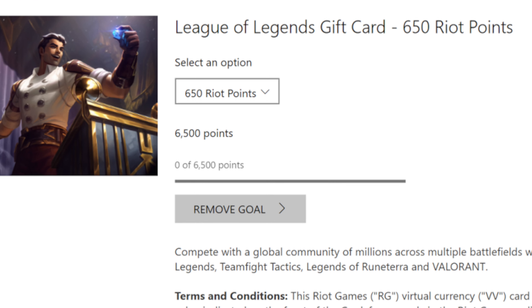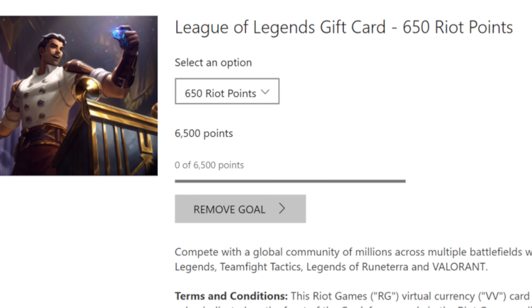That sounds like a really good deal. To obtain in-game currency, League players will have to sign in to their Microsoft account and choose the goal they want to achieve by selecting either 100 or 650 RP. After that, players will have various ways to obtain Microsoft points, which can later be traded in for various gifts including highly coveted RP points.